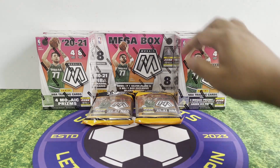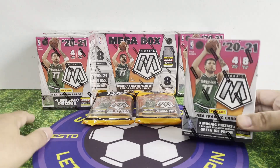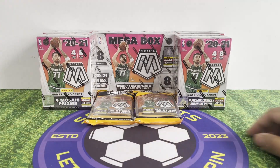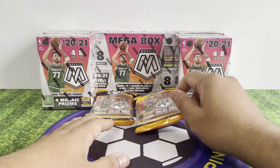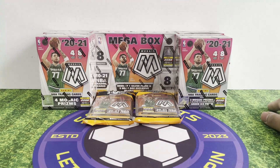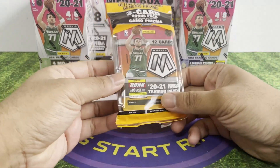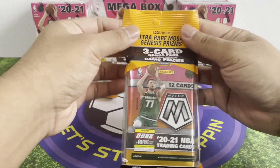Today we got Mosaic 2021. I'm gonna do a chase video, chasing after Tyrese Haliburton's rookie card. I got a Mosaic megabox — this cost like $50. There are two types of blasters: one has green prism exclusively, and the orange one. Blasters are around $30, and then we've got this multi-pack which is on the cheaper side, less than $20. In totality we got around $200 or even less.